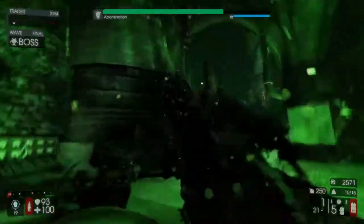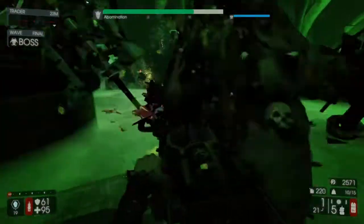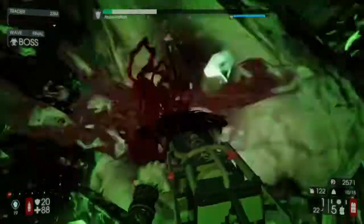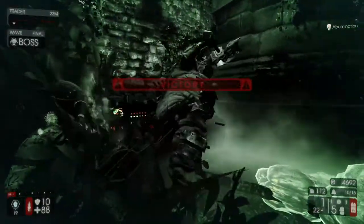This is such an easy fight. Look at my health right now — I'm going to zoom in. Look at that: I can't even get below 90 health. That is how overpowered the Berserker class is. He is probably the easiest class, other than the Survivalist. And right there — I beat him. It's such an easy class.